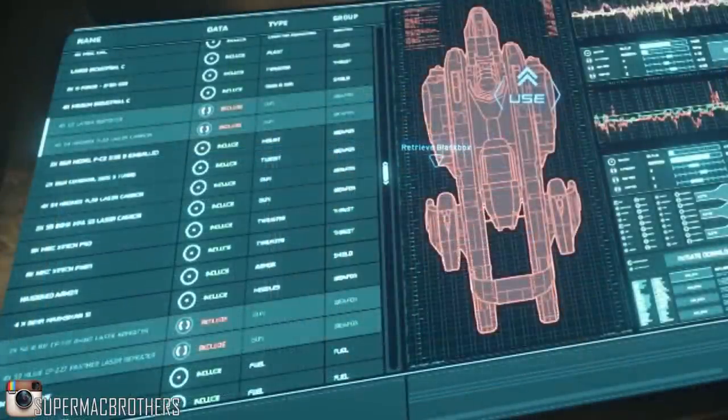When he finally makes it into the captain's quarters he comes across a data screen, kind of like a bigger Mobiglass allowing you to do all sorts. What we saw included component names — brand names of coolers and components — then 'data' which shows 'included or excluded,' whether meaning attached/deactivated or included in a report I'm not sure. There's also 'type' (gun, turret, thruster, armor) and 'group' (weapons, thrust, shield) to navigate between.